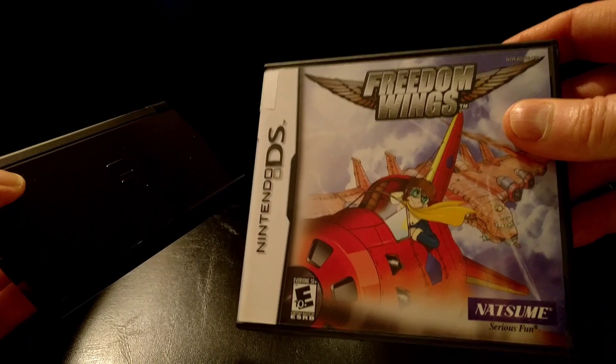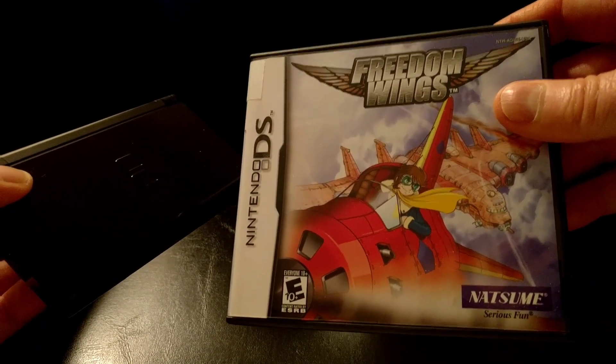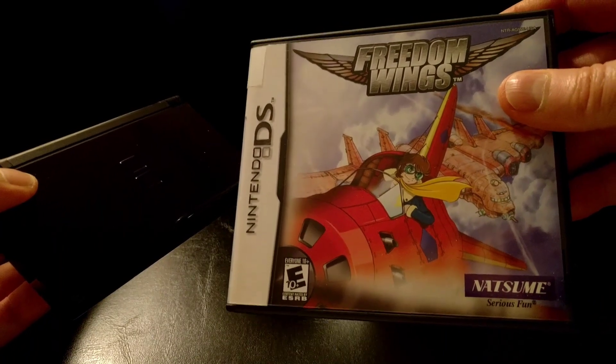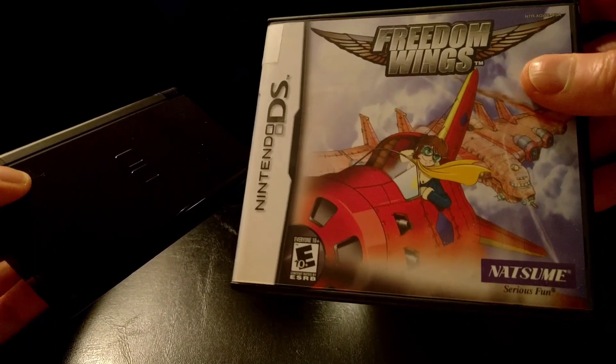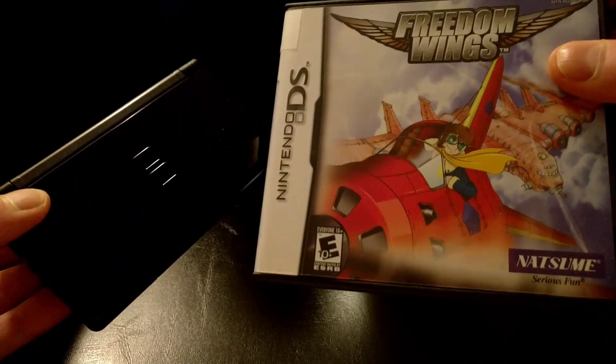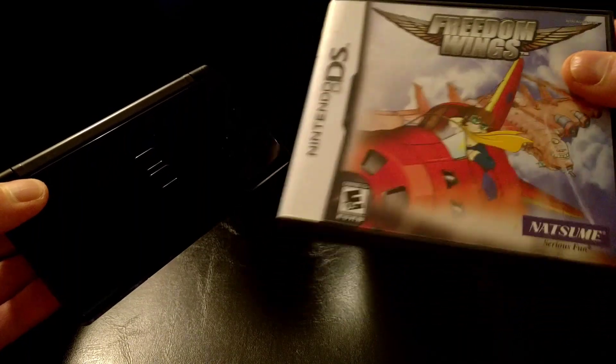This is a game I actually got a little while ago after I saw some recommendations of hidden gems for the DS. The game is Freedom Wings and it's a really cool game. It's kind of different — what you do is fly around in a World War II, kind of fictional setting, almost like the Ace Combat series idea. But what's really weird is the control scheme — you can play it using the D-pad and buttons and all that kind of stuff.